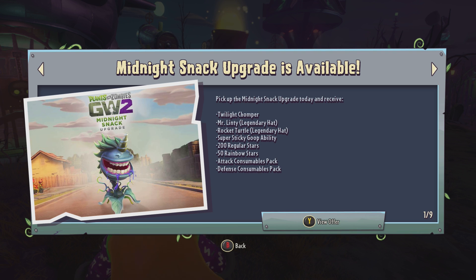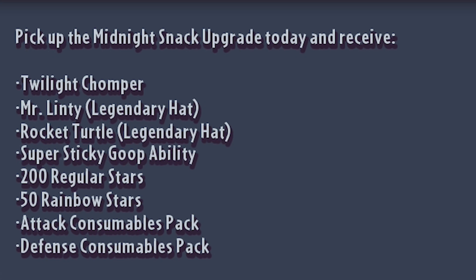Now, for the Midnight Snack upgrade, you will actually get yourself the Twilight Chomper, which is probably the main reason people want to buy this upgrade pack if they haven't already got it. However, you do get some other benefits as well. You get the legendary hat Mr. Linty, the legendary hat Rocket Turtle, the super sticky goop ability, 200 normal stars, 50 rainbow stars, an attack consumables pack, and a defense consumables pack.